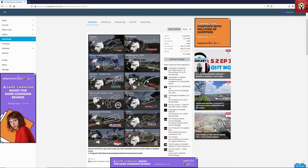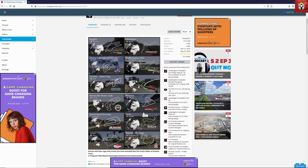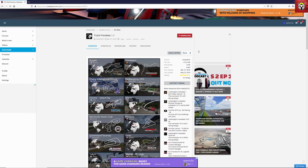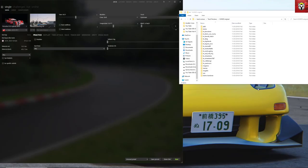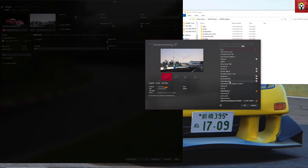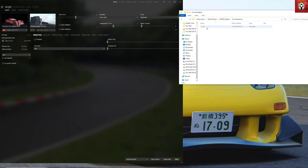This is called Track Previews 3.0 — a small graphical update that changes some of the menu system in Content Manager or Assetto Corsa. Downloading and installing it is really fast and easy. When you open the Track Previews folder after downloading, you'll see these are mostly Kunos tracks. We're going to take one — the Nürburgring — and install just that one. It's a good idea to only install previews for tracks you actually have installed.